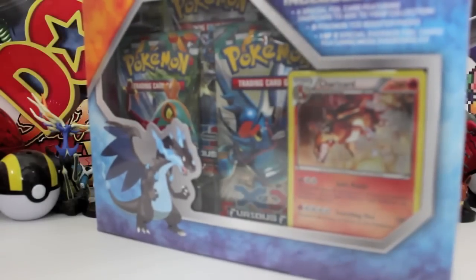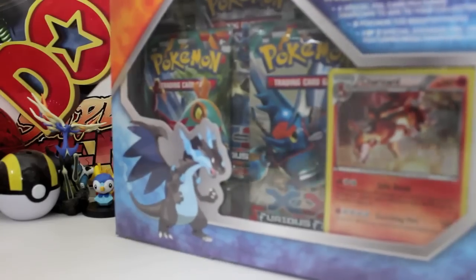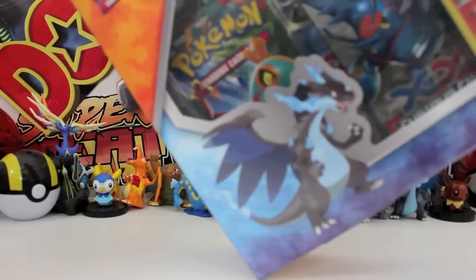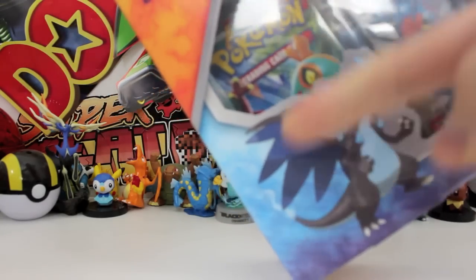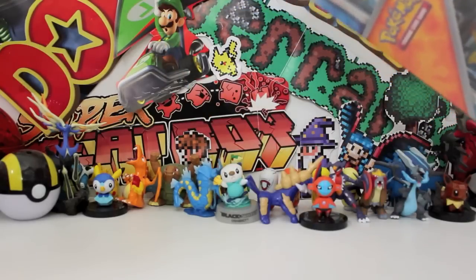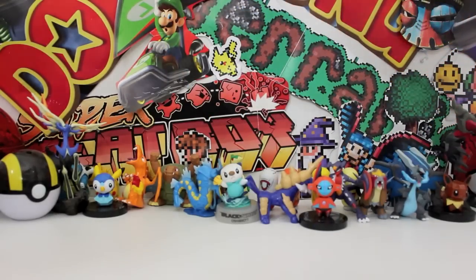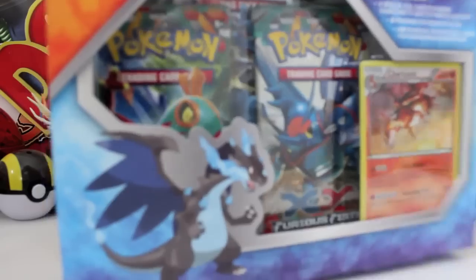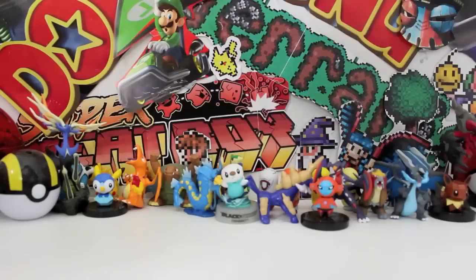Oh my gosh, guys. Let's get this bad boy open. We want to have a look. We are about to open Furious Fist packs 15 days before they even come out. And by the way, I've got the other two boxes. So I've got Mega Charizard Y and another box so we can open more Furious Fist booster packs. This is so insane. So we'll get the shrink wrap right off this one. Oh my gosh, guys. Smell that. Does it smell like brand new Furious Fist? I hope it does.